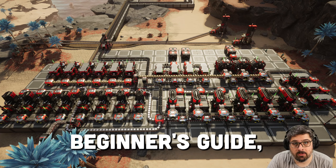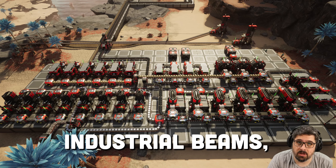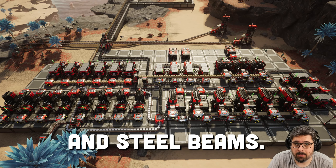In the last episode of the Ultimate Beginner's Guide, we set up our steel factory, producing encased industrial beams, some steel pipes, and steel beams.